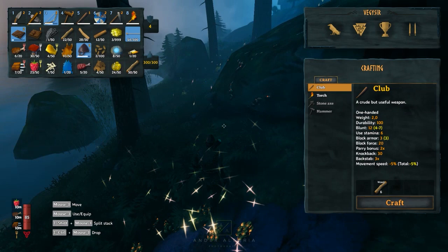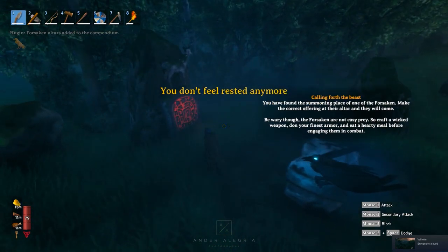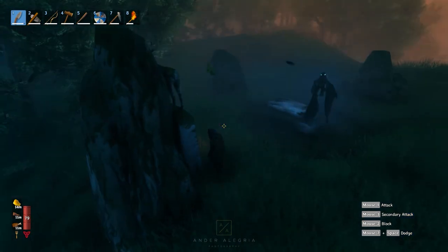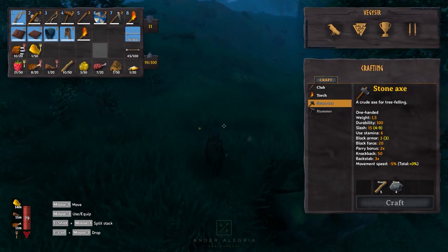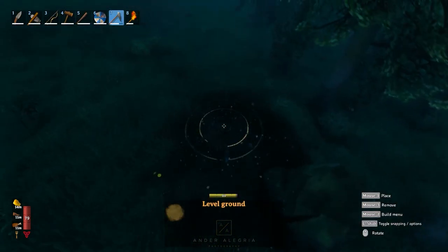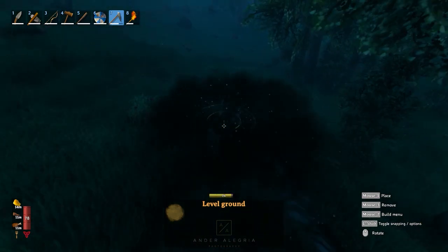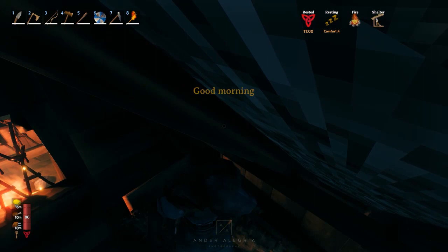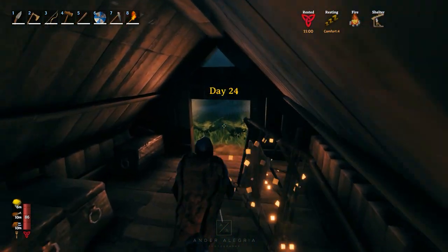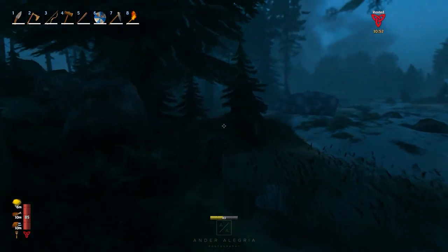I crafted most of the leather gear and the helmet too. Not knowing how to use the Vegvisir, I happened to stumble upon the altar quite late — on the night of day 23. Since I already had everything I needed, including the deer trophies, the next morning I immediately made a path with the hoe towards my base, then went straight ahead and went back to find Eikthyr and finally fight it.